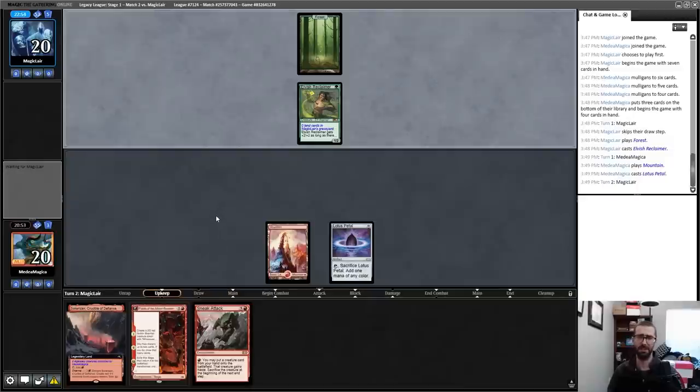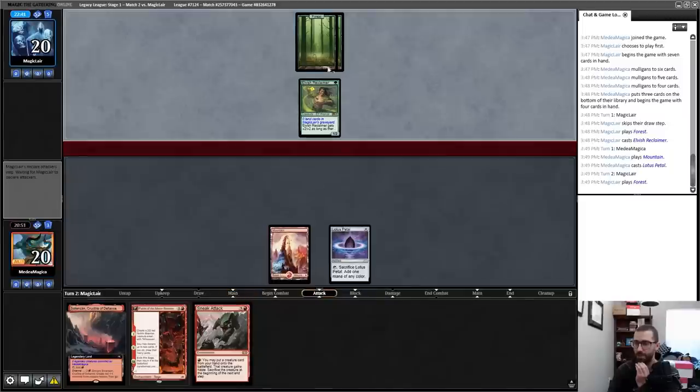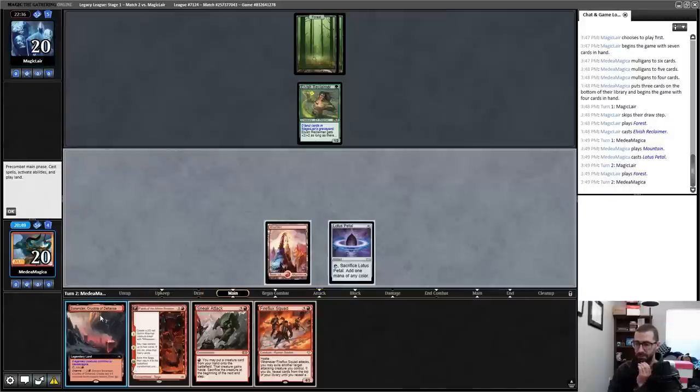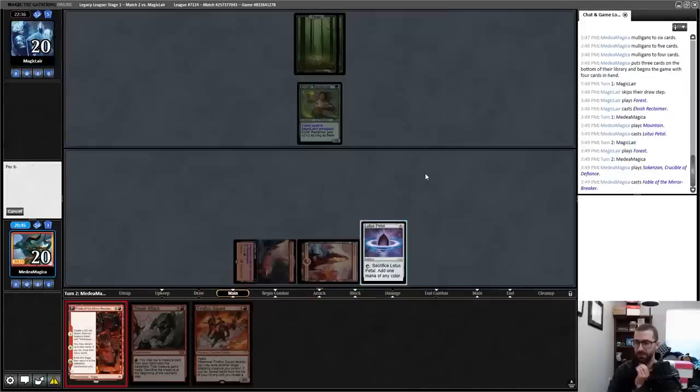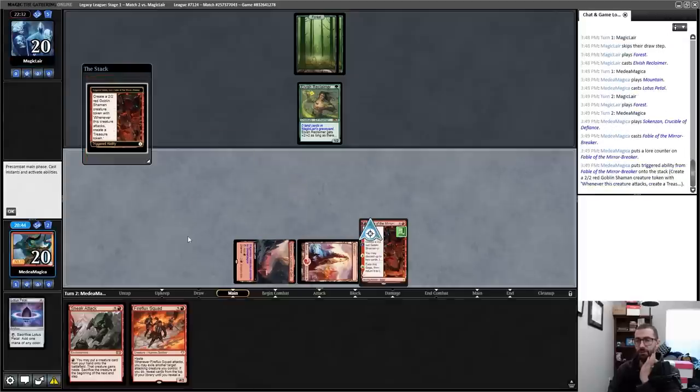I'll play the Lotus Petal because I don't want it Thoughtseized — but it's awkward because now it's vulnerable to other things, or I can telegraph to my opponent to play Collector Ouphe. No immediate Ouphe, but my opponent can get a Cradle — spooky. This at least gives me a real shot at doing something unfair on an acceptable timeline. My opponent will presumably tutor up Cradle.